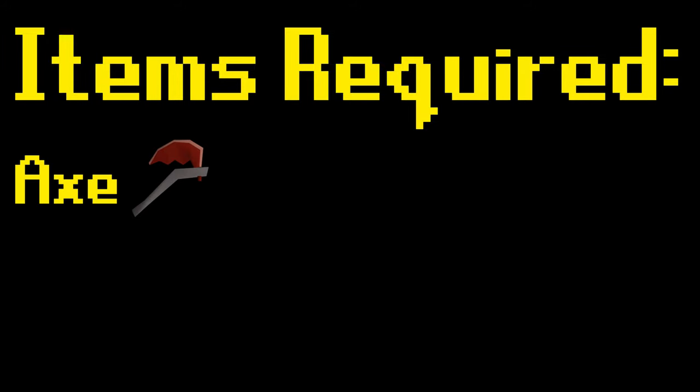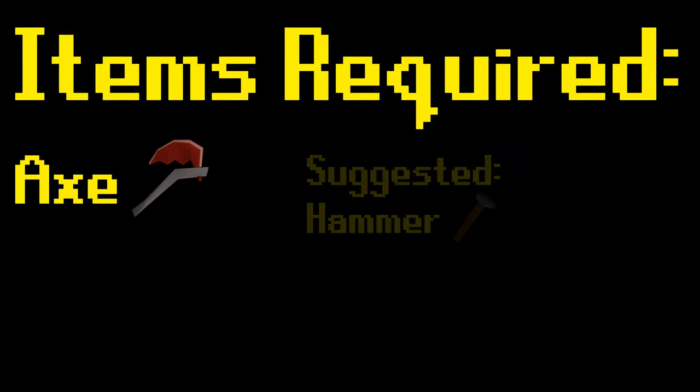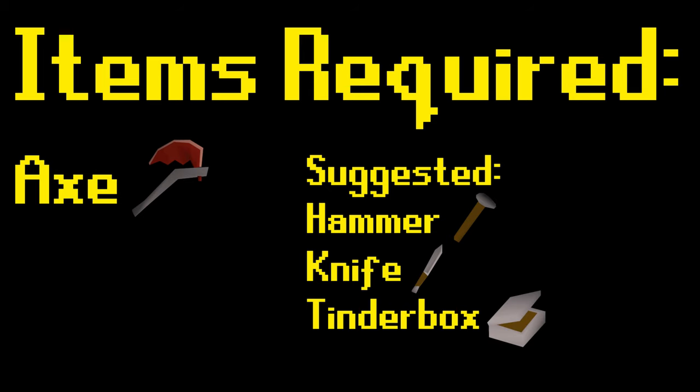As far as required items go, you will need an axe. Optionally, you can also bring a hammer, knife, and tinderbox. All of these items, including a bronze axe if needed, can be easily obtained during this activity. It is also suggested to bring food for this encounter, as you will take unavoidable damage while in the boss area.